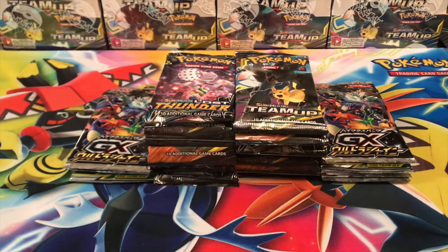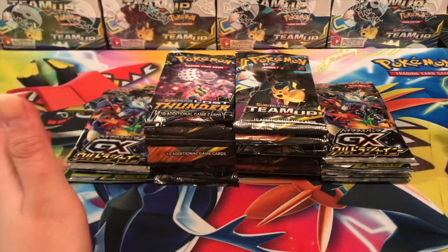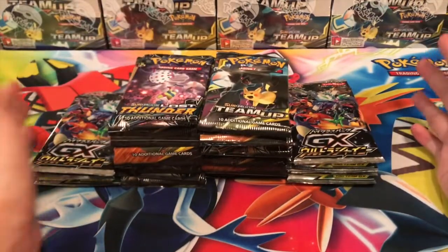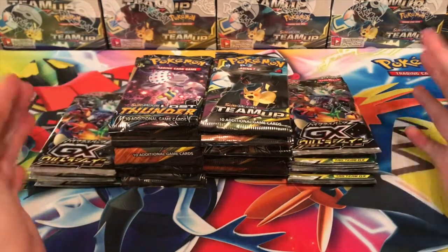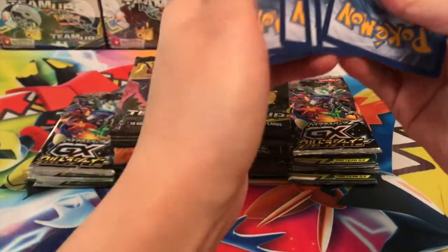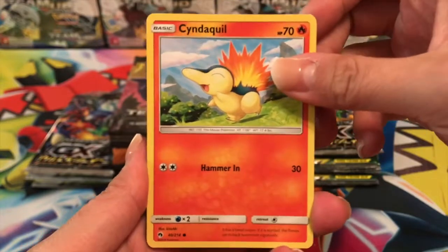What is going on guys, it's Maggie TCD Tube here filming another video. Today we're going to be opening 40 packs of awesome goodness — a mixture of Forbidden Light, Dragon Majesty, Lost Thunder, Team Up, Ultra Shiny, Tag Bolt Japanese — so we got some Japanese and English booster packs. I get a lot of the packs from pokemonbreaks.com or from booster boxes, so hopefully we get some good stuff. Let's go ahead and get started.